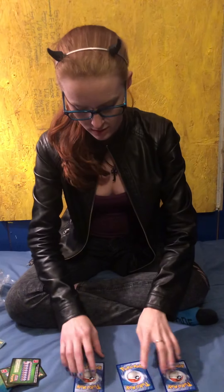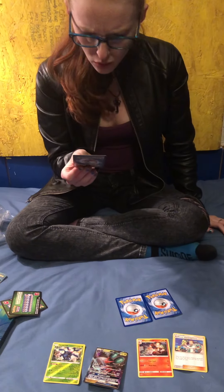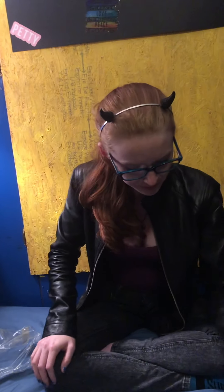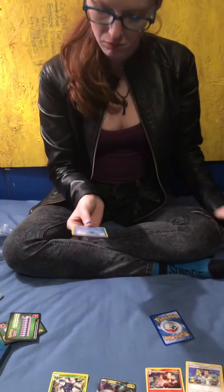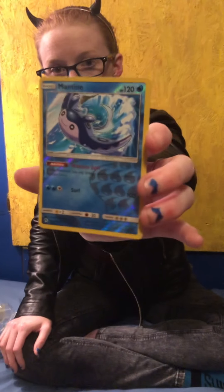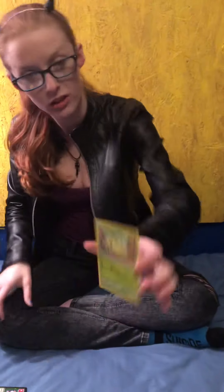And then we have Cofagrigus — Evolution of Yamask. I'm not sure why it's upside down. Spirit Juggling, ten plus. Reverse Holo Mantine. And hand-drawn Chikorita. And now let's do Crimson Invasion.